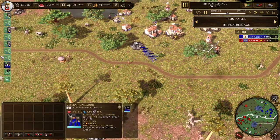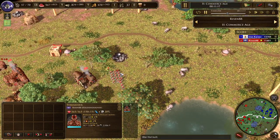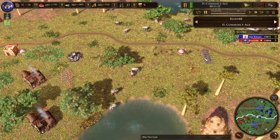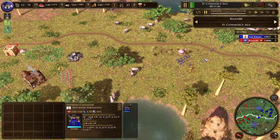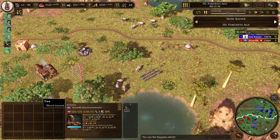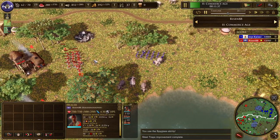I'm moving forward. I've got 14 Cacadors versus my opponent's 10 Bowmen and 10 Musketeers. He's got a numbers advantage, but I have a tech advantage, because Cacadors aren't available until the Fortress Age — they are actually veteran Cacadors, much stronger than their Commerce Age equivalent. Let's watch this fight.